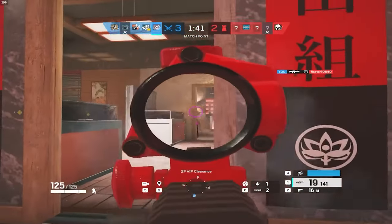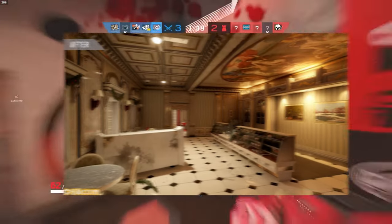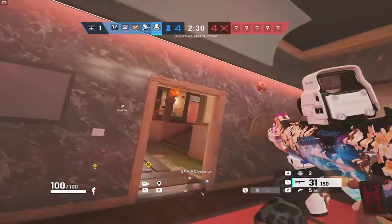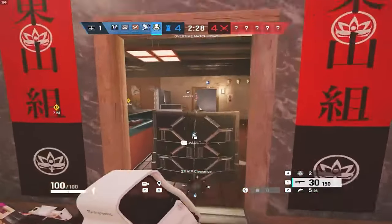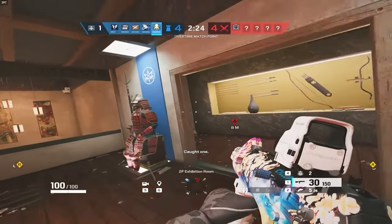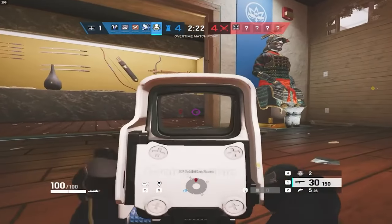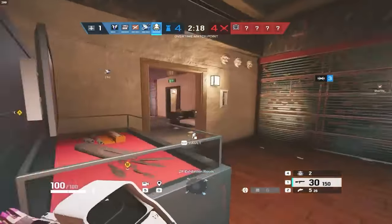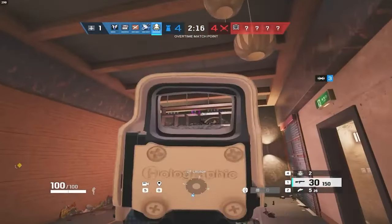Let me give you an example. Let's say you're on Cafe defending Bakery. You can't peek the same angle over and over again. As a defender, you want to peek in a different area so you put yourself in the best position to win a gunfight and deny an area from the attackers. This is how you position yourself in gunfights. And all three types of positioning go hand in hand.